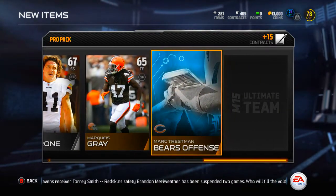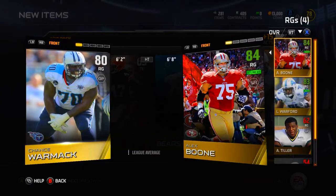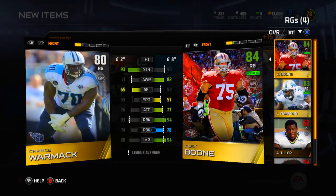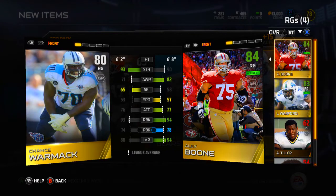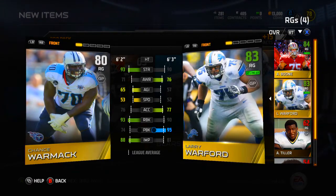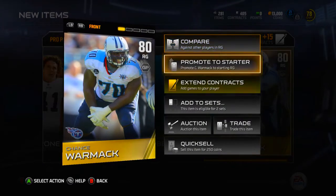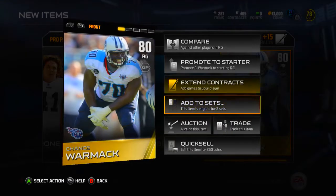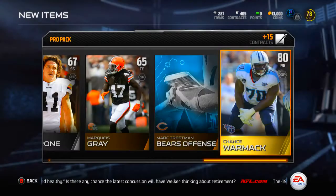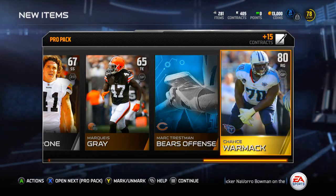Chance Warmack right guard - I already have a right guard. Comparing him to Alex Boone: Boone has better blocking stats overall, a little worse strength and agility, but overall Alex Boone is better. I also have Larry Warford. Warmack is eligible for two sets - the Titans gold player set and the elite Titans set - so he'll be worth a good amount on the auction block.